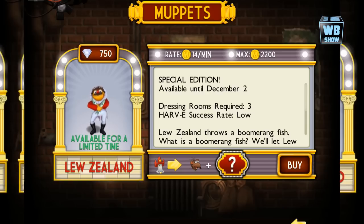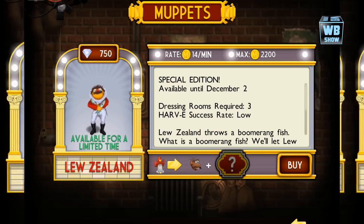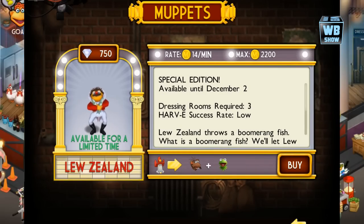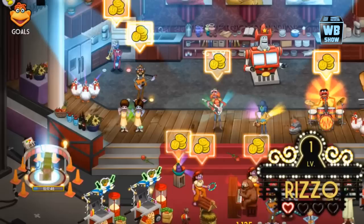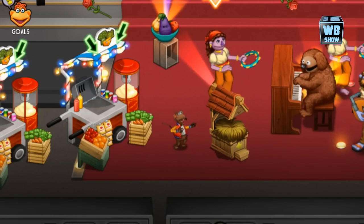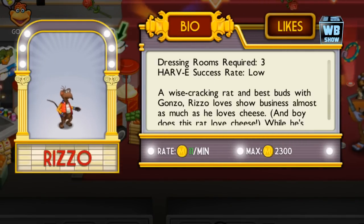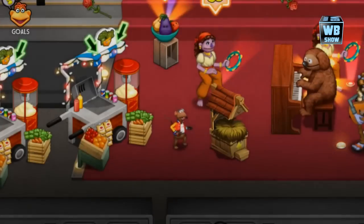Wait, actually I'm not sure if that's Rizzo — he's not in the menu. It really bothers me because I don't really know this Muppet's name. So this Muppet right here is the one, and I do not remember what combination you need, so definitely check it out in my video.